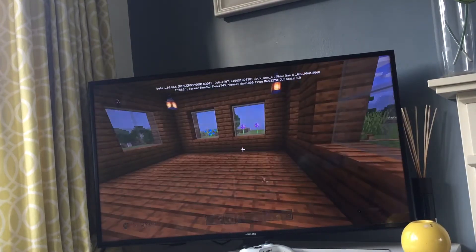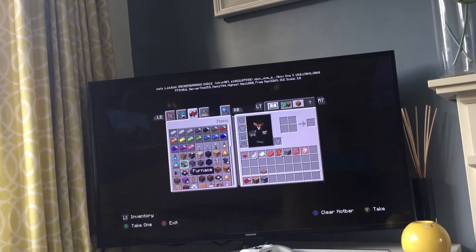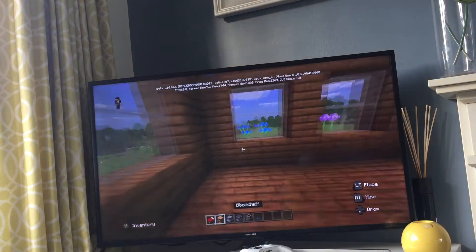So now we've got those lanterns in. It's a nice bright house. So just clear your hotbar and you're going to get your favourite coloured bed in — I'm just going to put red. And you can then get some bookshelves. You're also going to need a furnace, a blast furnace, and a smoker. And you also need some carpet — you don't need carpet, but it's nice with it. Grey carpet I'm going to go for.